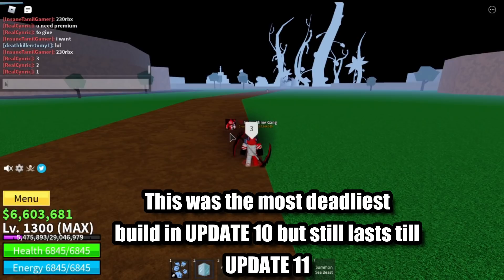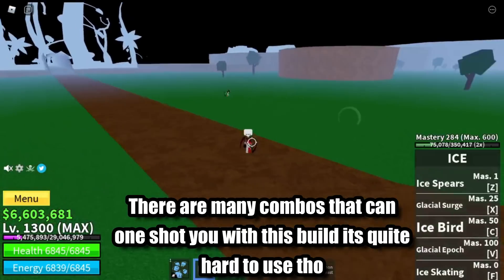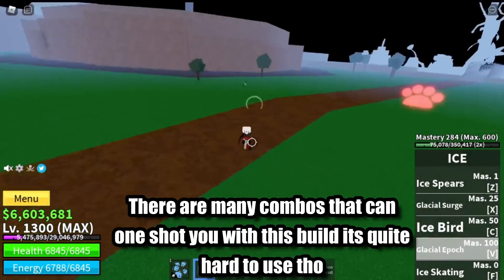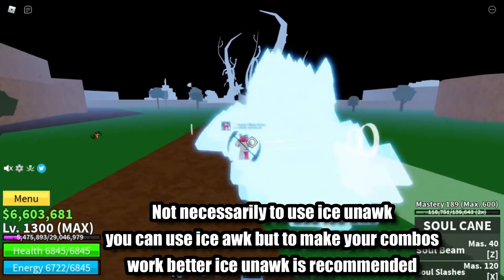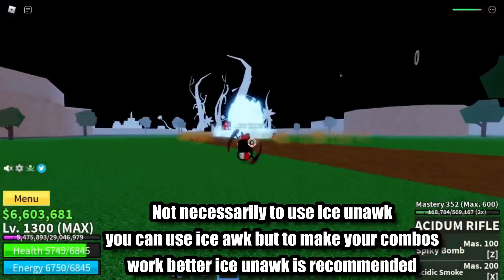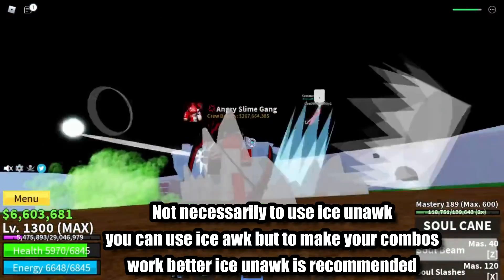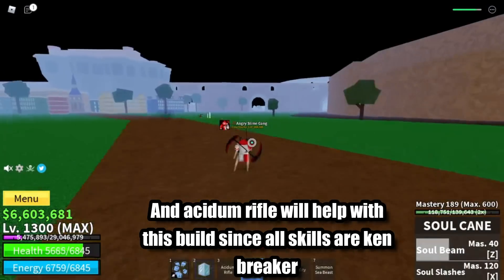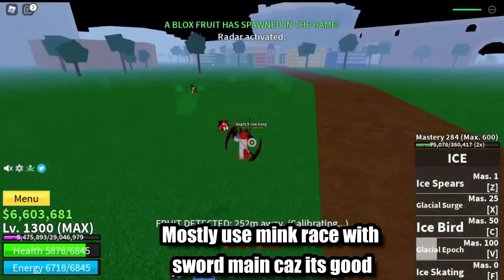This was the most deadly build in update 10 and still lasts into update 11. There are many combos that can one-shot you with this build, though it's quite hard to use because some skills can be dodged. Ice Unawakened is recommended, but you can also use Ice Awakened — Ice Unawakened is recommended to make your combos work better. Acidum Rifle will help with this build since all skills are Ken Breakers. Mostly use Mengrace with Sword Main because it's good.